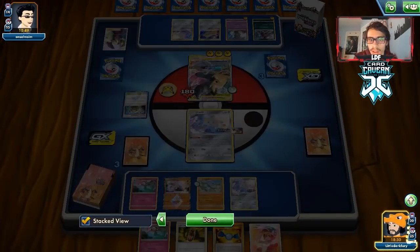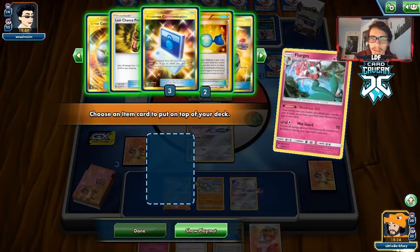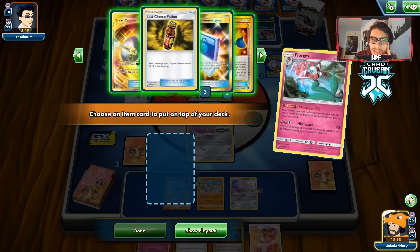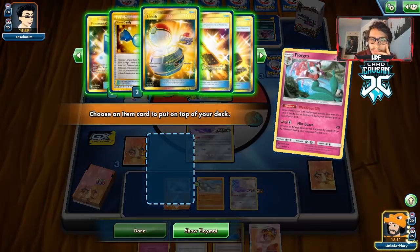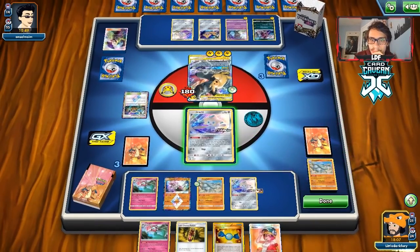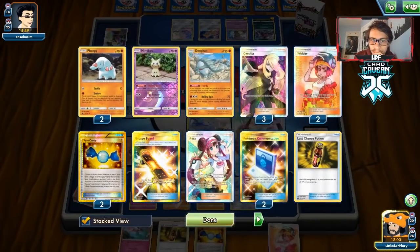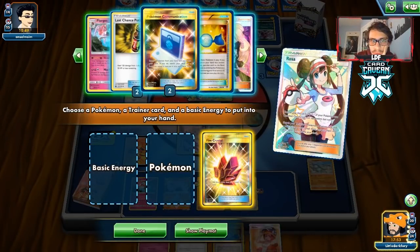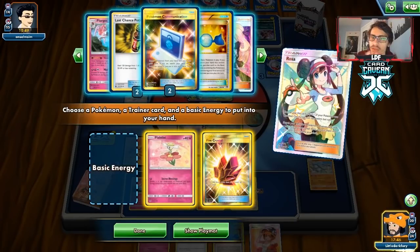We go for another Wondrous Gift — finally we get heads! We didn't get Dojo so no need to take Karate Belt. We go Stellar Wish and take Rosa. We get Great Catcher back at some point and take the Crystal. We could take another Floette — not a bad idea. We could try to win with just the one Donphan we have. I'm nervous about Custom Catchers — they could Custom Donphan out here.